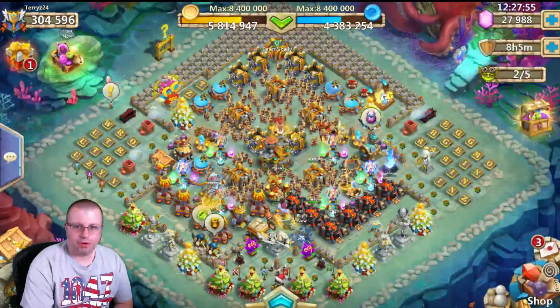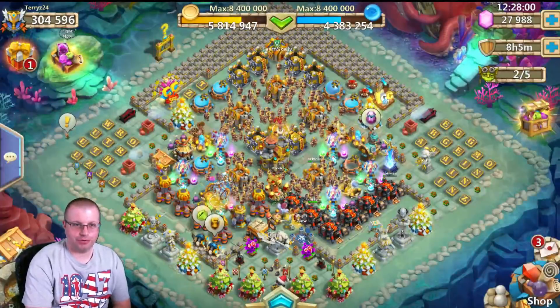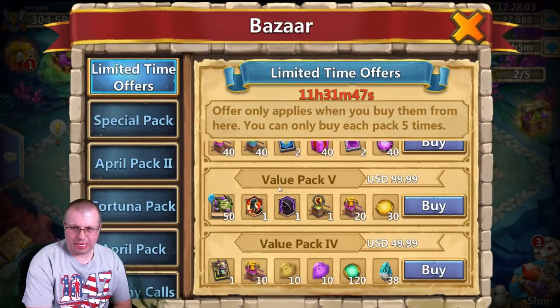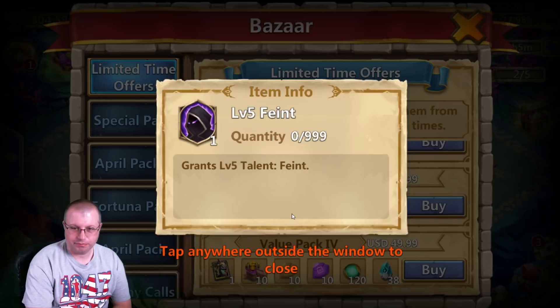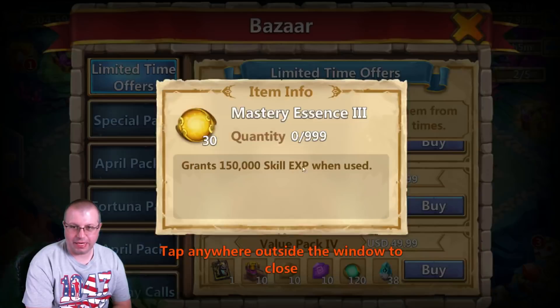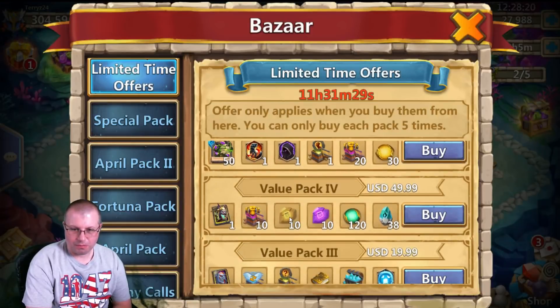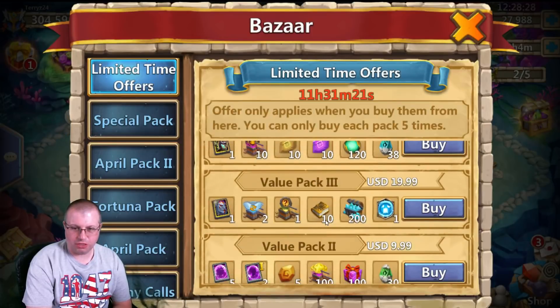Alright guys, what is going on Z Nation, your boy Terry Z here. I wanted to go over some of the craziest stuff I've seen IGG doing recently. So you get in here and you can see, now for a hundred bucks, you're able to get a Stone Skin level 5 — I mean, that's just disgusting — a Level 5 Feint, New Talent, and a level 5 Brute Force Crest set, 20,000 fame, and all that Mastery Essence, which is just insane. Basically all the ingredients to get you a level 8 talent pretty much. IDG has really stepped up the rewards for your purchases nowadays.